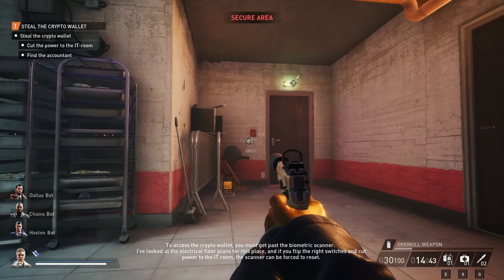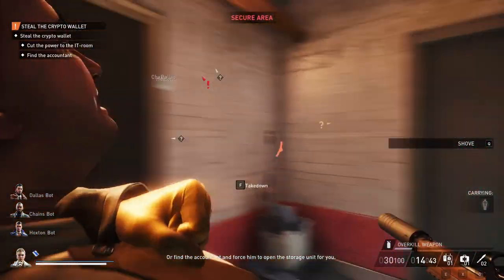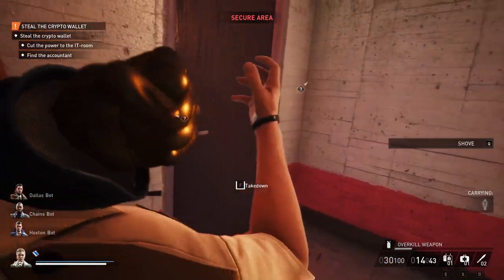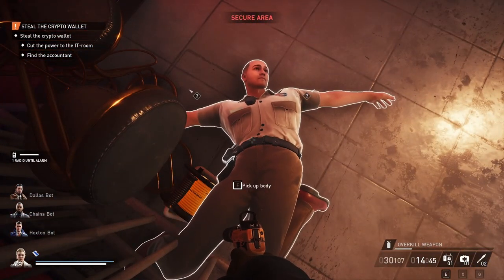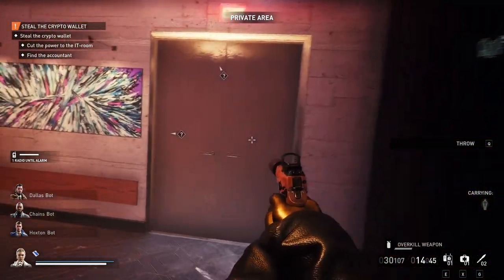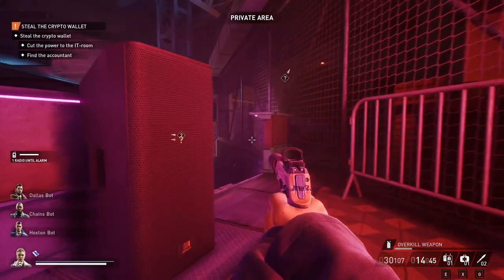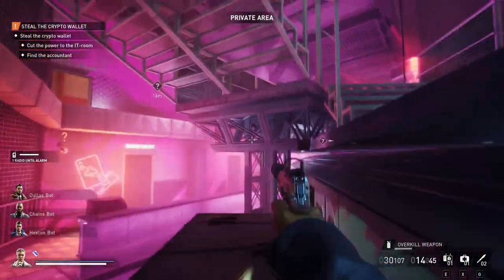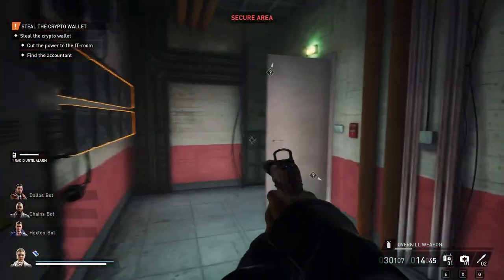There is a camera down here we'll have to worry about. The accountant is over there, which means this room should be empty unless a guard comes in. We're going to take advantage and just take him down — it's a bit risky with the camera, but you can do it slower. Taking this guard down is going to make life a lot easier in the long run. Because we know this room is empty, we can easily hide him in here. You don't need to take him out, but it does make going back and forth a lot more calm.